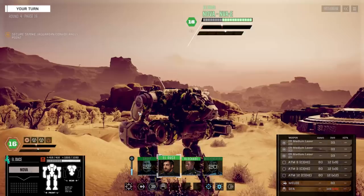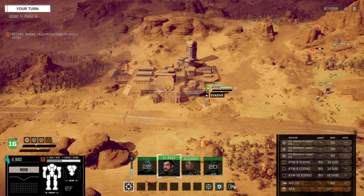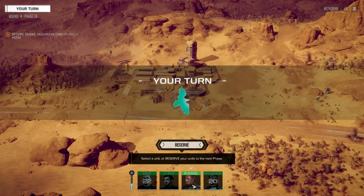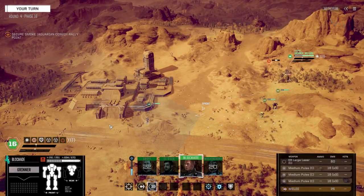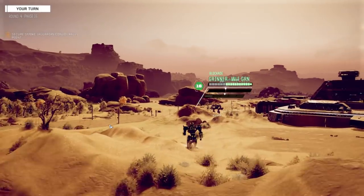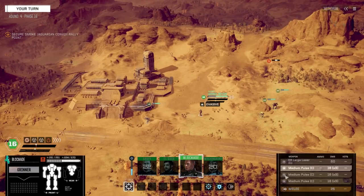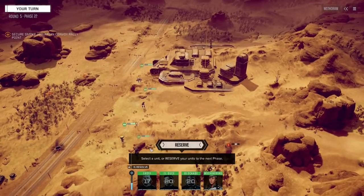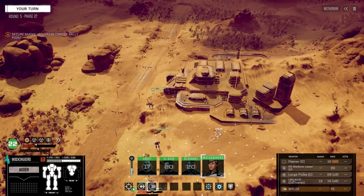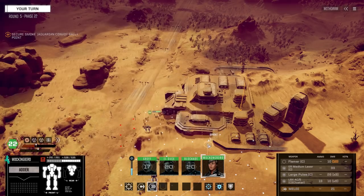Okay, let's do Che — let's get you up in front. I think we want to use Mockingbird as the activator; she's got longer range weapons. So having her at the back won't be so bad. Can we get this started? We can — but I think we wait one turn.